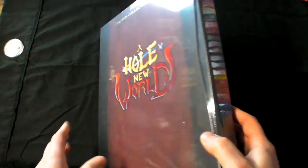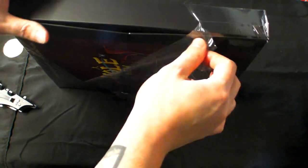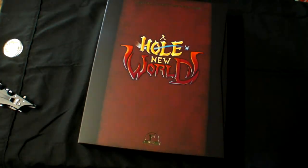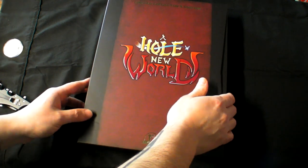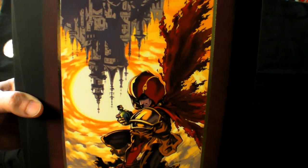I believe this was only released on the Switch, so if you're interested in this collector edition you're going to need to have a Switch. However, the gameplay I'm going to be showing is actually going to be the PS4 version, because that's what I have — I actually don't have a Switch, which is pretty funny. But let's check this thing out. Really, really nice quality of packaging here. I love how it looks like an old spellbound book or something. That is awesome — high gloss.